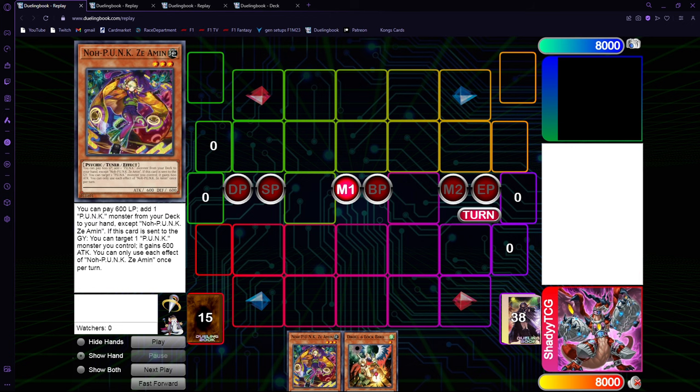Let's start with the line where you normal summon Zeamen. It's not as good as starting with Emergency Teleport, because wasting your normal summon on Zeamen means you lose one interaction in your normal board. The Emergency Teleport one-card combo makes about six disruptions, so if you normal summon Zeamen it's just five — the normal combos — and you have to sequence it a bit better on your opponent's turn.